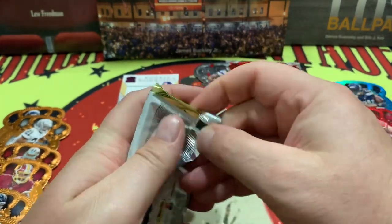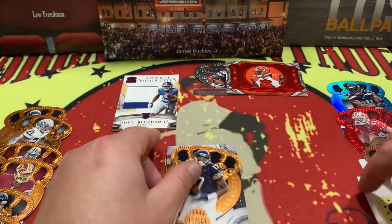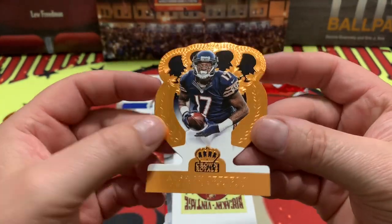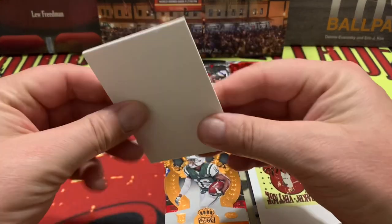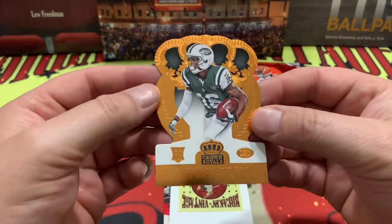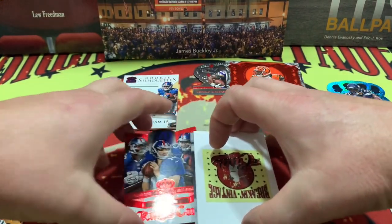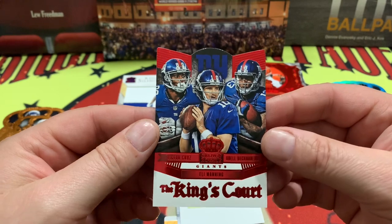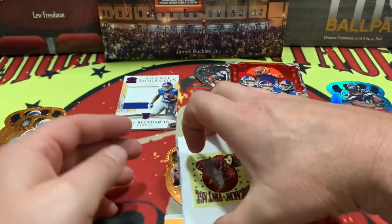We are jumping into the last pack right here. If you are a fan, I would say go out and try to find a box of these because this is a pretty badass box. Alshon Jeffery in the base — very cool. Got ourselves another thick card, and we have Jaylen Saunders as a base for the Jets. Right behind that — a King's Court with Eli, Cruz, and Beckham for the New York Giants — very very good indeed.